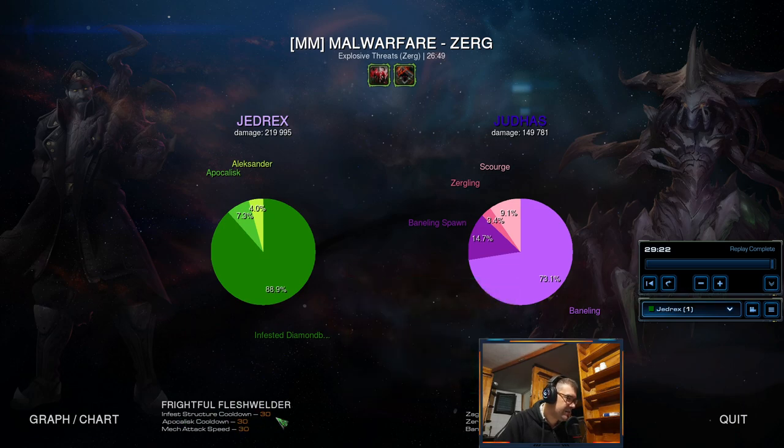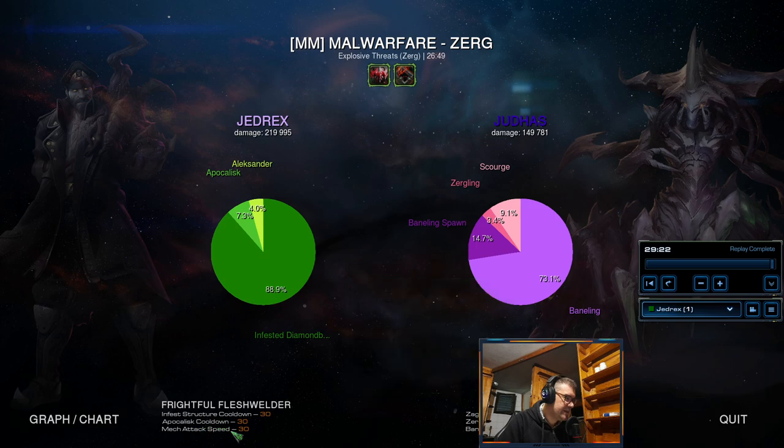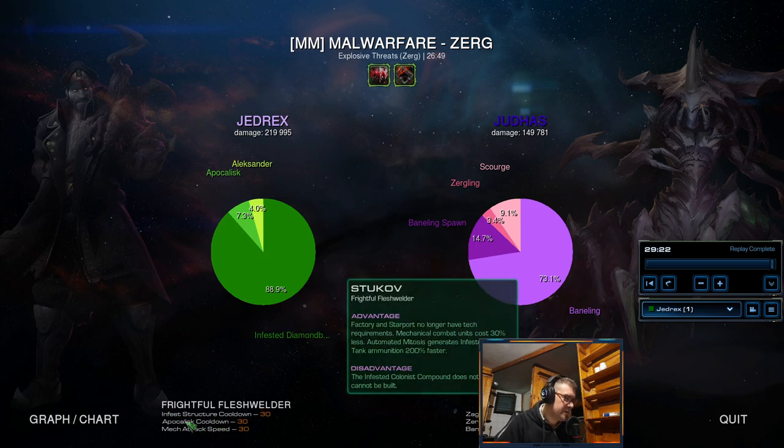Let's see the Mastery — Infest Structure Cooldown. Now, I would be using the Volatile Infested Spawn Chance because of Alexander — Alexander would be more efficient with that, and you are not using Infest Structure — so it's kind of a waste for that Mastery. I mean, you don't have Compound.